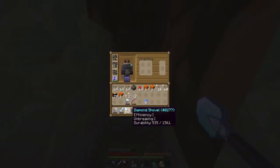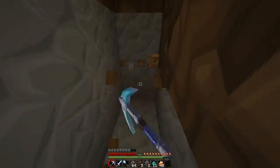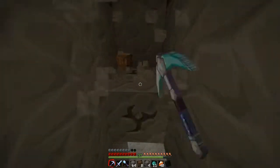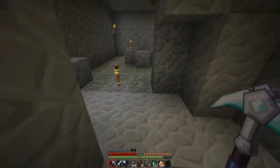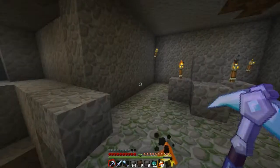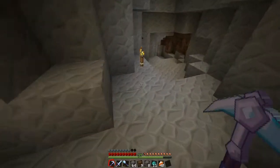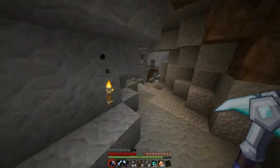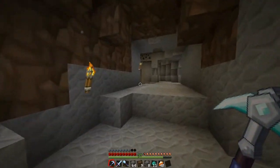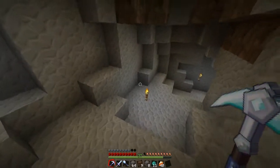This pickaxe has Efficiency I and Unbreaking I — I don't think I really notice a difference between Efficiency I and no efficiency at all. It looks like the tunnel has to go up a little, which isn't a huge problem. I thought it would end up going down. Oh, there's coal — thank you. I don't have my Fortune III on me; this one is Fortune II.